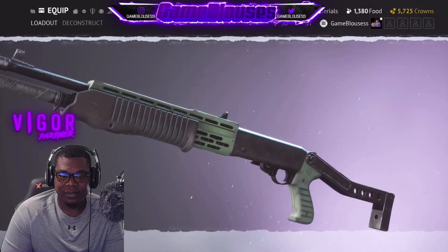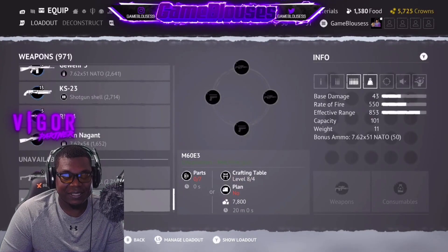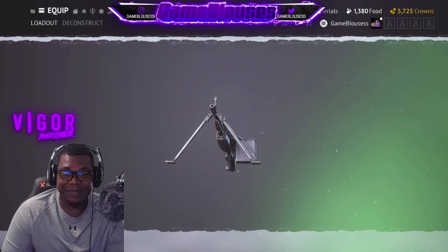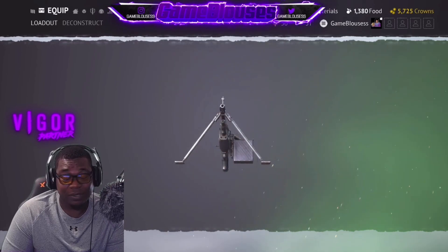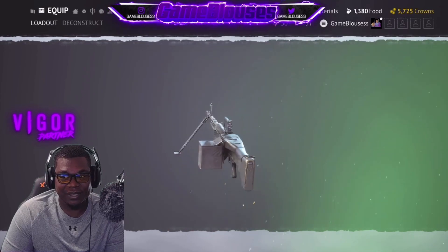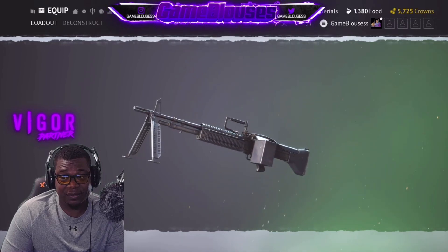All right, the next gun is the M60E3 — another LMG. I am not the best person with LMGs in this game. Unless it's Shootout — in Shootout I go crazy with the LMG — but in a regular encounter I just don't hit anything. She looks nice though.